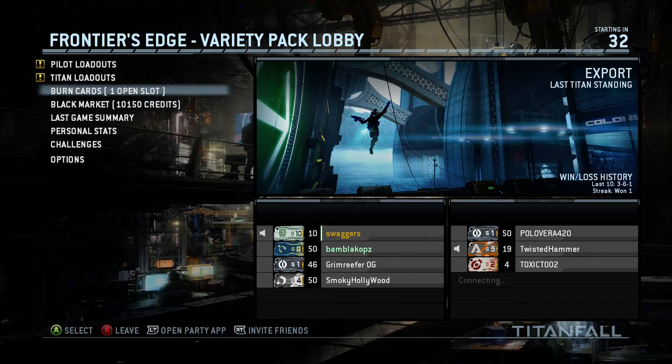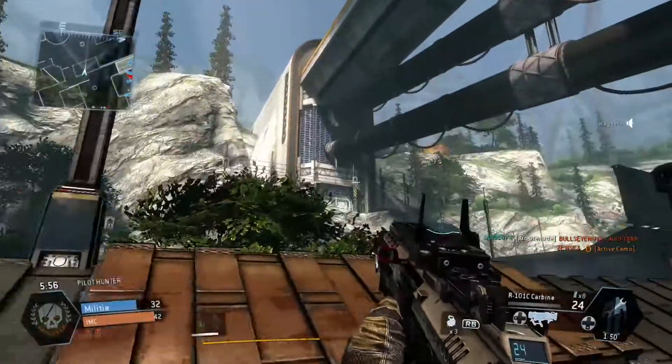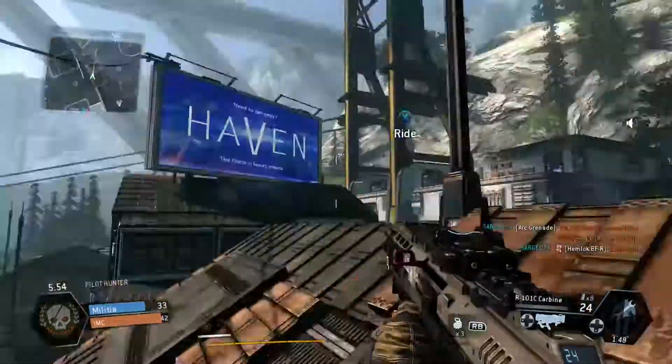Hey guys, this is Swigers doing a quick achievement guide for 'It's a Trap' for the new Frontier's Edge Titanfall DLC. It does have to be done in Export. This is showing where the trap is going to go off — it goes off at the top section of the map.